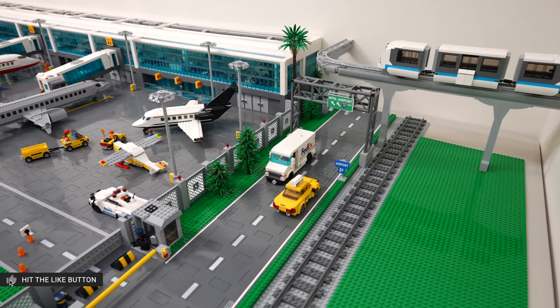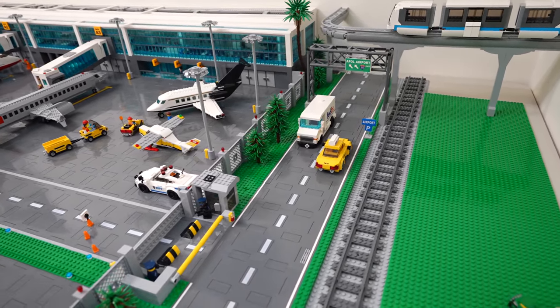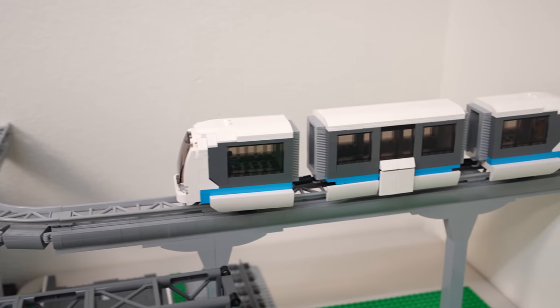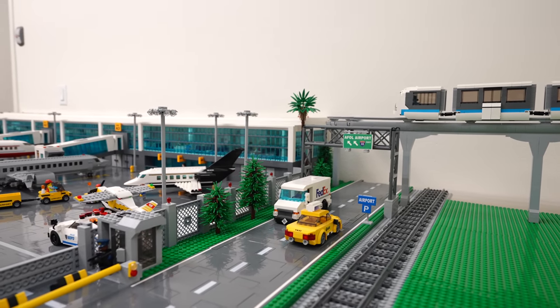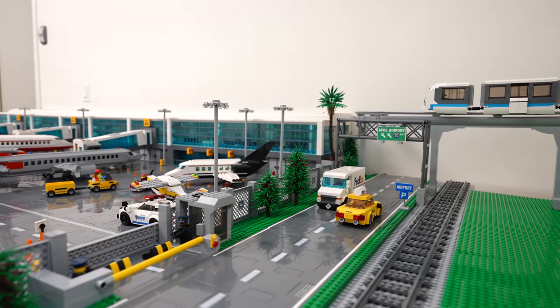You'll also notice that we added a road leading to the airport with airport signage in the back, and we've also built our old monorail from our previous city. It was nice to find a home for it because we weren't really sure where we were going to put it in the new city. The thought is that it would bring passengers from a parking structure right over to the terminal. The monorail design isn't ours, but we did design the track.